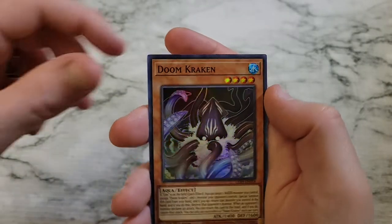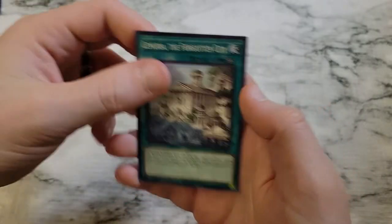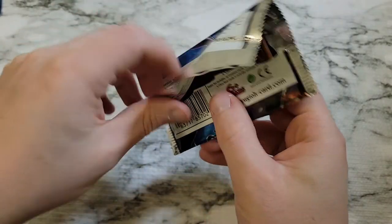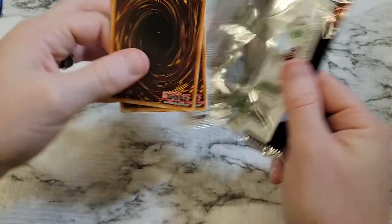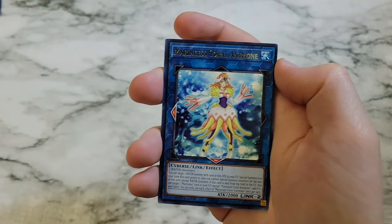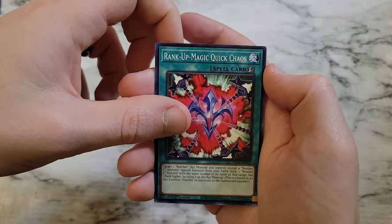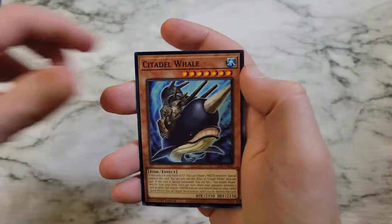We've got Doom Kraken as a super rare and Lemuria, the Forgotten City. We've got Number C101 Silent Honor Dark, Marincess Coral Anemone, Rank Up Magic Quick Chaos, Lemuria the Forgotten City, and Citadel Whale.